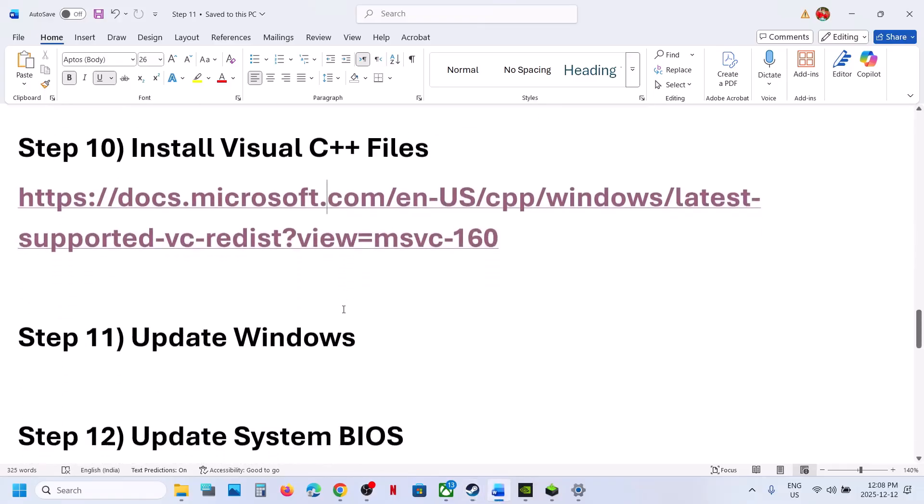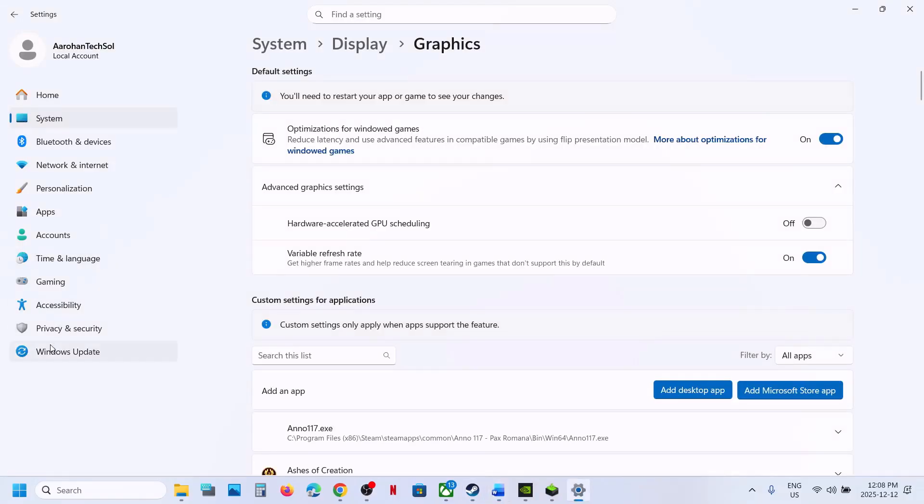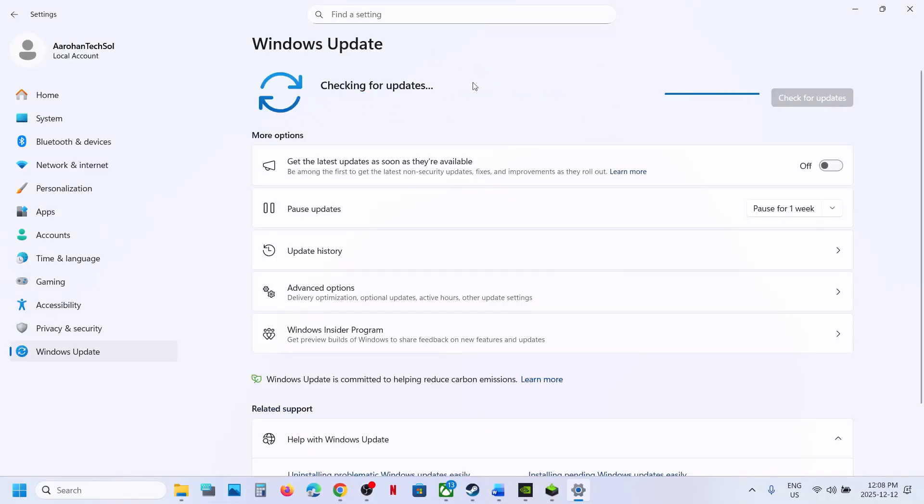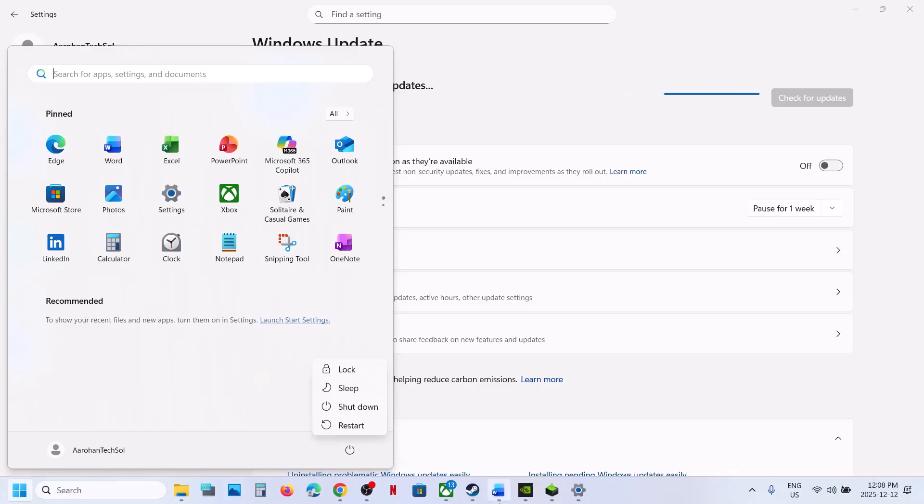Still not working? The next step is to update Windows to the latest version. Go to Windows Update or Update and Security and click Check for Updates. Once all updates are installed, restart your computer and check.